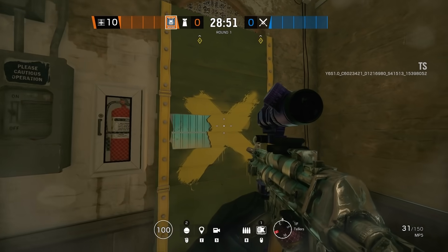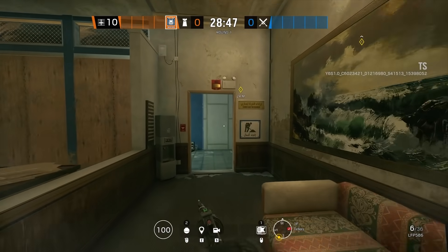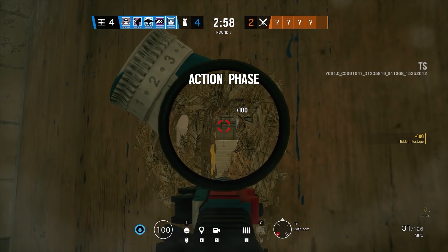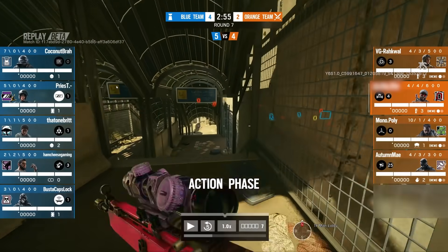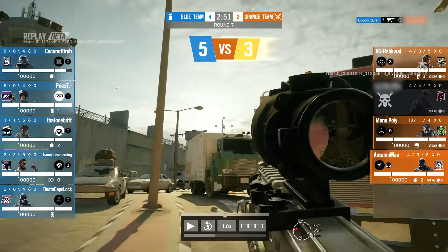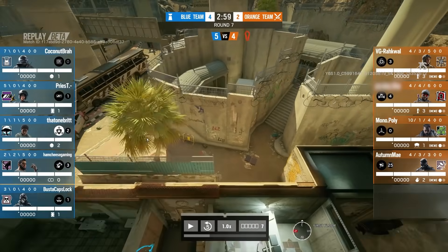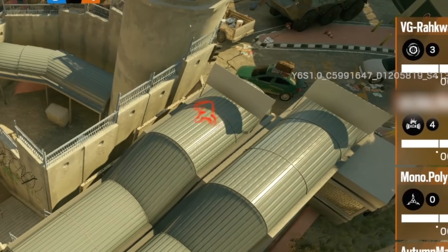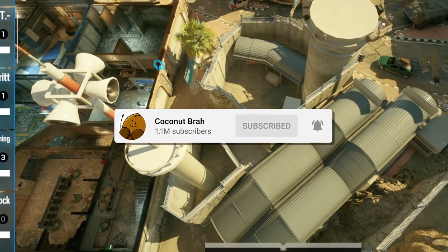No wasting time, we got over a dozen insane tricks to get into in this video. First up is the sideways punch hole spawn peek on the new Border rework. It's not out for most of us yet, but I wanted to get you ahead of the curve with some basics. Once the season officially drops, I'll do a follow-up video with more advanced tricks.